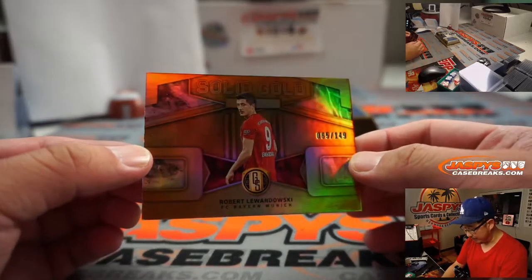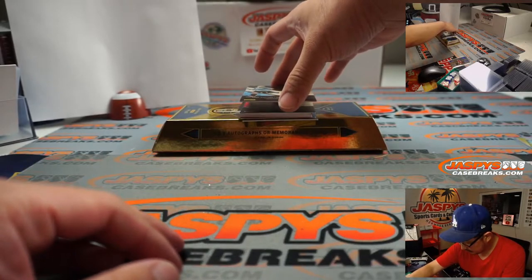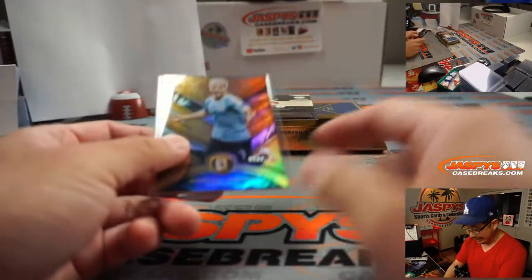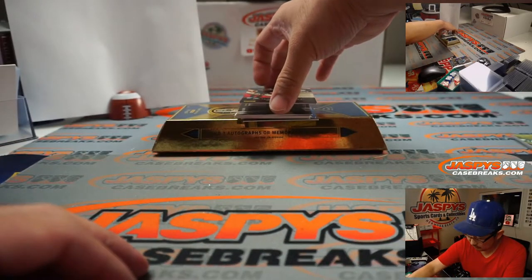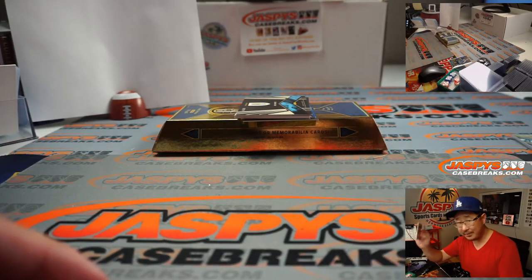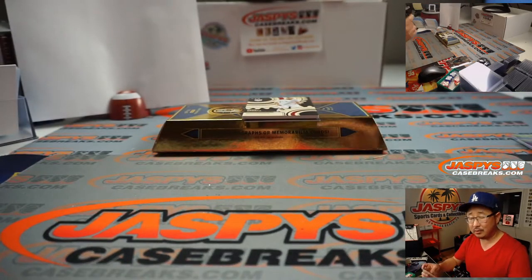There's Robert Lewandowski for Bayern Munich, 65 out of 149 — that'll go to Robert in number five. We've got 002 out of 129 for Uruguay, it's Nicolas Ledario. Then we've got David Neris for Ajax, 22 out of 29 — that two goes to Spiro. We've got 50 out of 79, Jose Jimenez for Uruguay — that goes to zero, Robert with that one.